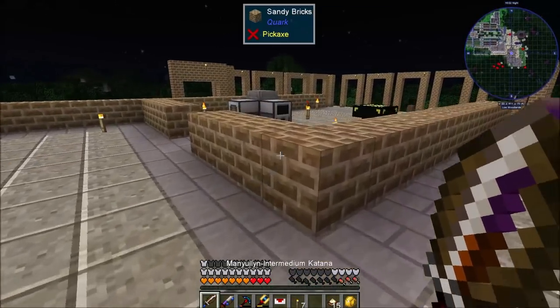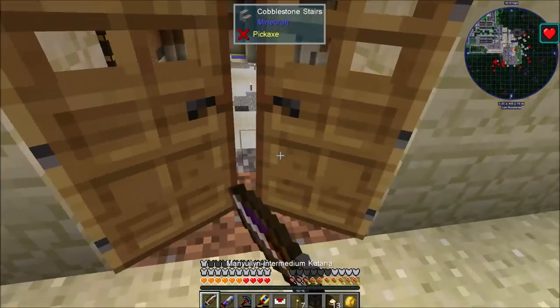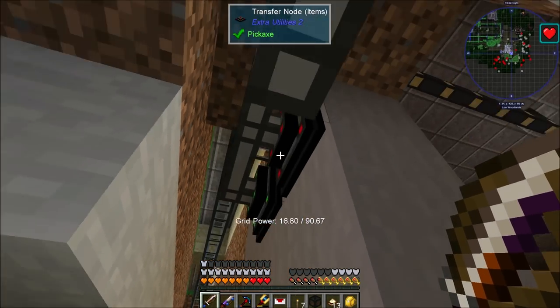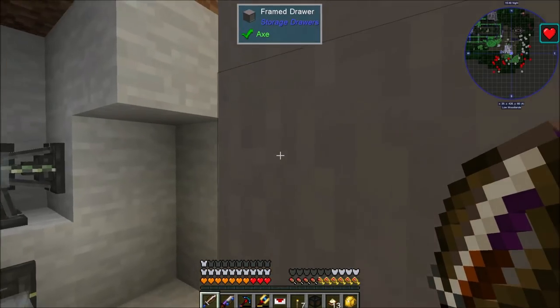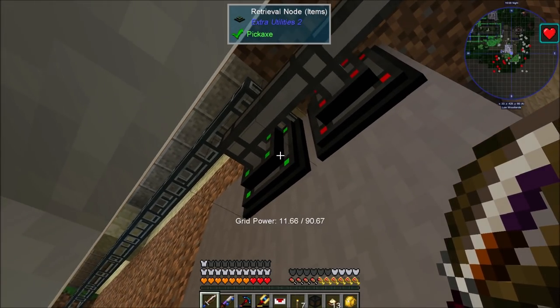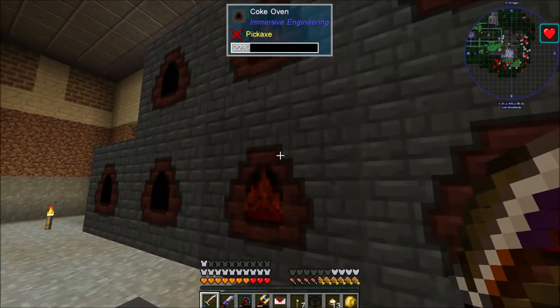I'm not as concerned about the speed of the coke oven right now — what I am concerned about is the transfer nodes because these are painfully slow. Let me put two speed upgrades in this one — you can see it's checking faster and grabbing things faster. Making a stack upgrade on this would actually be worth it, just waiting for that gold to smelt. This one is for charcoal, that one is for wood. Let's throw two in there and one in there. What was backing things up so bad really was everything was backed up on creosote, so I'm hoping the speed upgrades will start moving that faster.